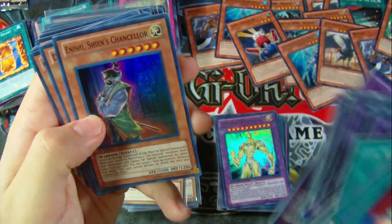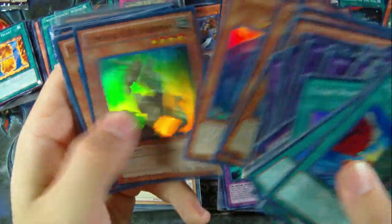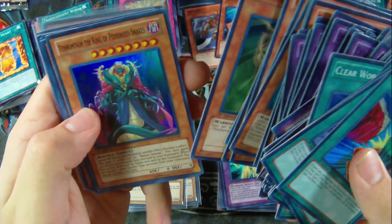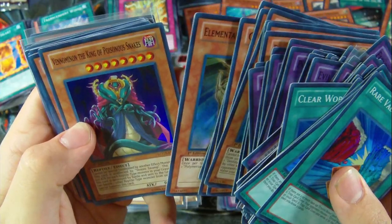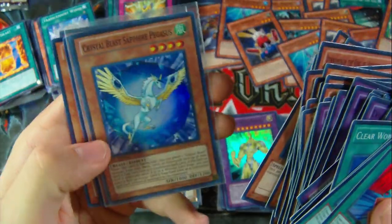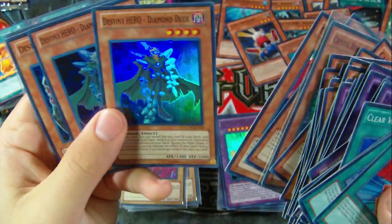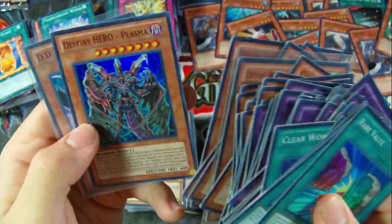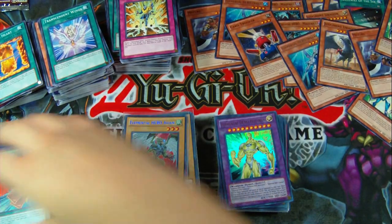Then we have, for Monsters: Inishi's, Inishi Sheehan's Chancellor, Destiny Hero Dogmas, Clear Vice Dragons, Elemental Hero Woods Mance, Venom Monins, Venom, Venom, Inon the King of Poison Snakes — I really can't say that name — Card Dejector, Crystal Beast Sapphire Pegasus — only pulled one, it's really hard to pull — Dark Lord Desires, a couple of Destiny Hero Diamond Dudes, one Destiny Hero Plasma, and one DD Crow. So that's the Super Rares.